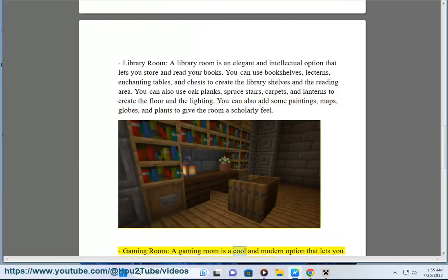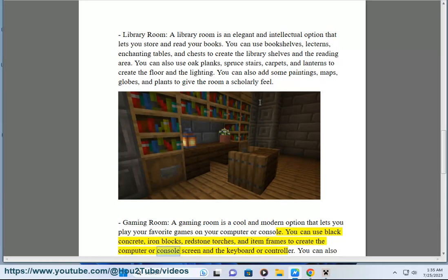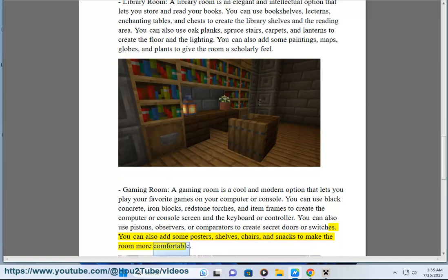Gaming Room: A gaming room is a cool and modern option that lets you play your favorite games on your computer or console. You can use black concrete, iron blocks, redstone torches, and item frames to create the screen and the keyboard or controller. You can also use pistons, observers, or comparators to create secret doors or switches, and add posters, shelves, chairs, and snacks to make the room more comfortable.